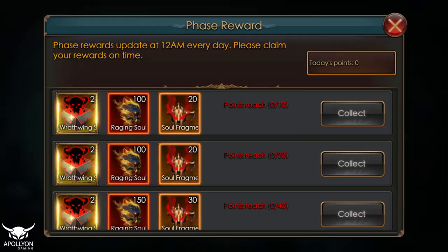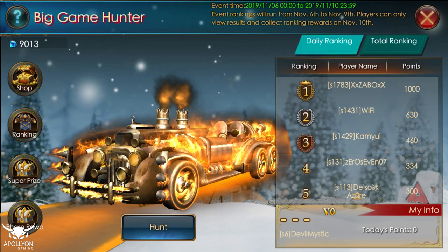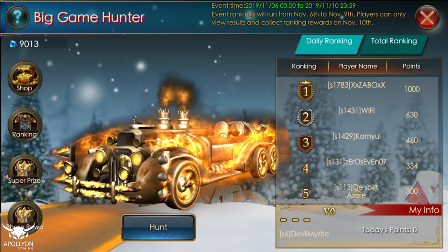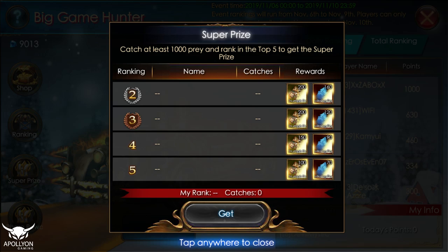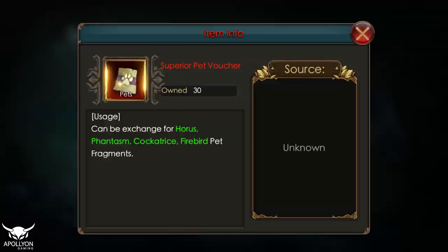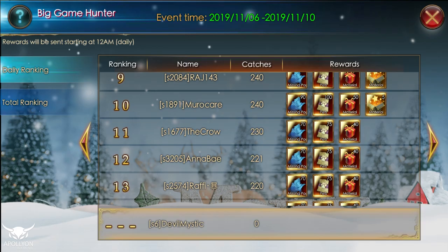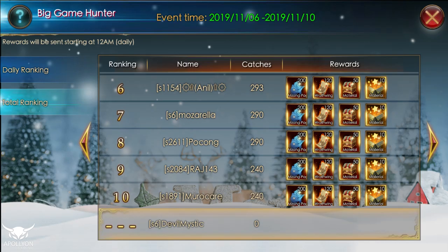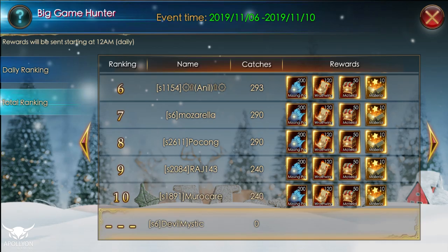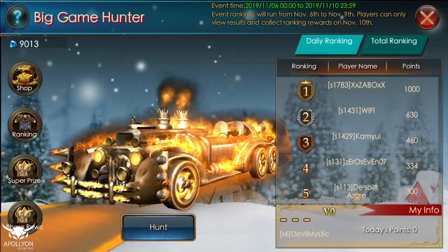Let's go and see the main event. For the face reports, nothing new has been added — same boxes. Use them for sky wings or Tier 11 wings, really up to you, everything is good here. The super prize is a Triumph Gold Mount for the top five. For the ranking: missing pages, red pet fragments, material boxes — pretty much the same. For the last total prize: same wing fragments and material boxes.